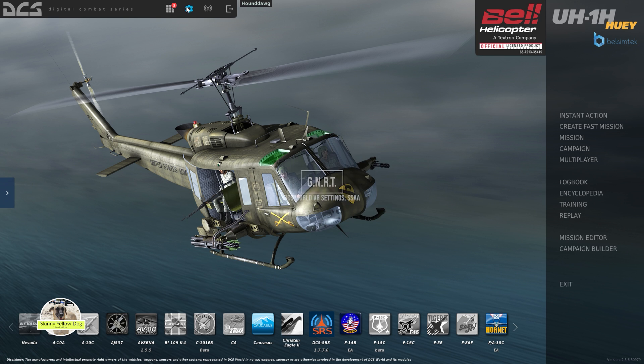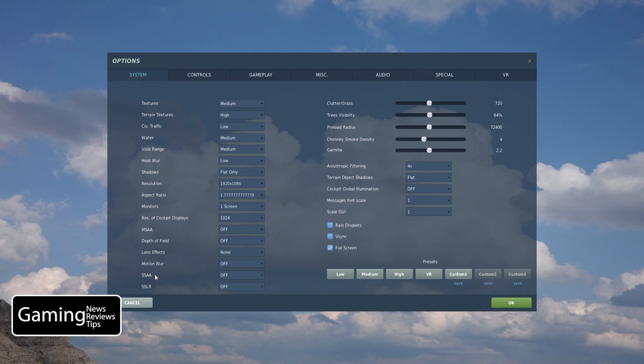Today we're taking a closer look at SSAA, which stands for Super Sampling Anti-Aliasing. In the last video we took a look at MSAA, which is actually a little bit more powerful than SSAA, but it also takes up more computer bandwidth and uses more processing power. So we're going to go ahead and compare SSAA at the two extreme settings.